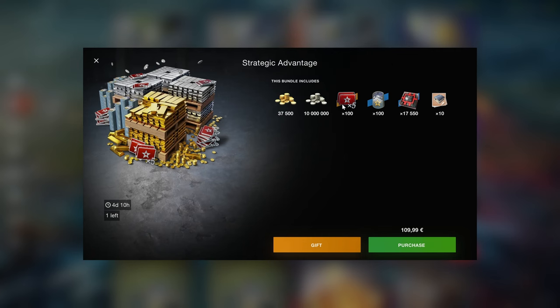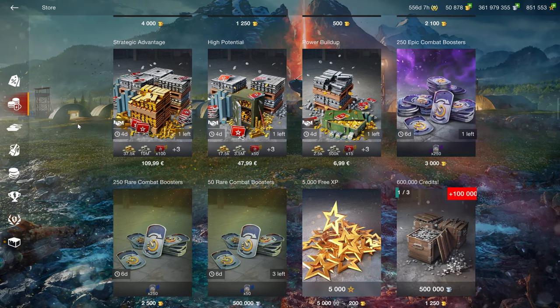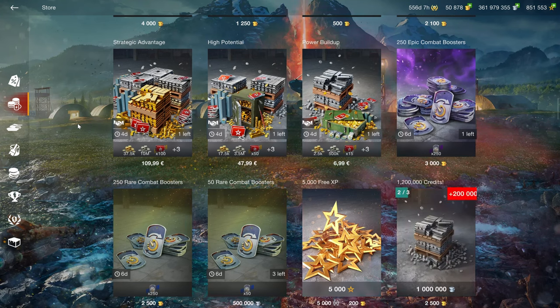Ideally this bundle would include something like 450 credit boosters — then it would be a good deal. But like this, it's just dumb. Just like credits in a bundle: you buy gold, you earn credits — that's how the game works. Credits are a lot easier to obtain than other things. Don't pay for them. If you're lacking credits, play the game. If you don't enjoy the game enough to grind credits, you probably shouldn't. Anyway, don't buy this.